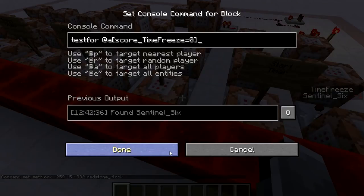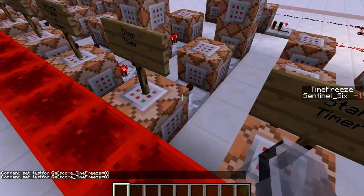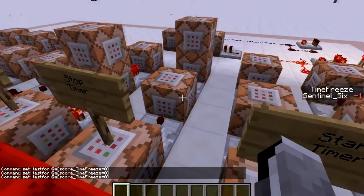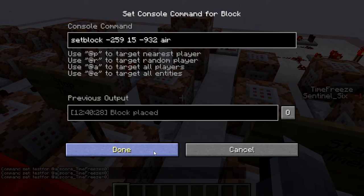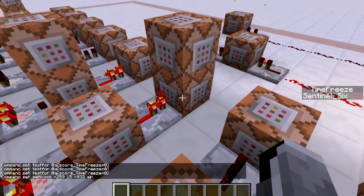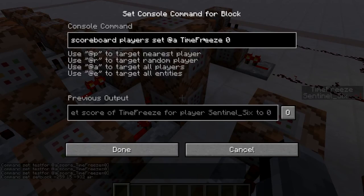This row stops the timer. It tests for a 'timefreeze' score of zero — so when the timer is at zero or below, including minus one, it activates. It sets that same block back to air, deactivating the countdown clock so it won't keep counting down, and then sets your 'timefreeze' score back to zero.